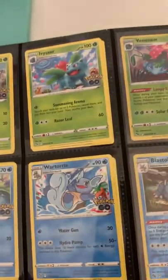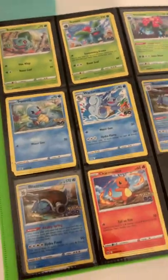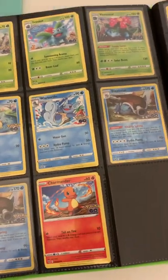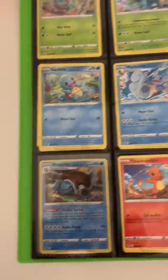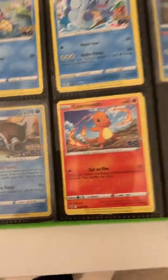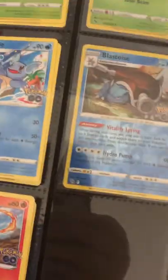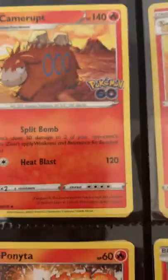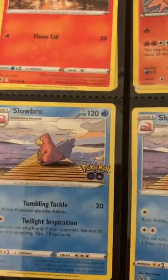So we have the Bulbasaur, Ivysaur, Venusaur, the trio of Blastoise, a Blastoise Holo, two Charmanders — but we're missing Charmeleon — the Charizard Reverse, Camerupt, a Rapidash, Ponyta, Moltres, Magikarp, and Slowbro.